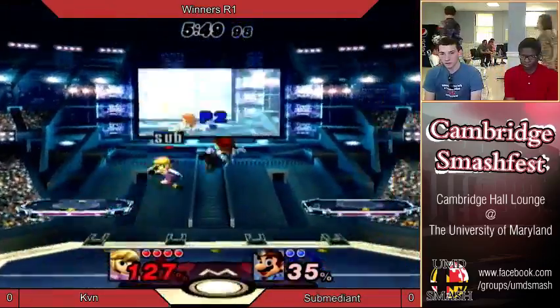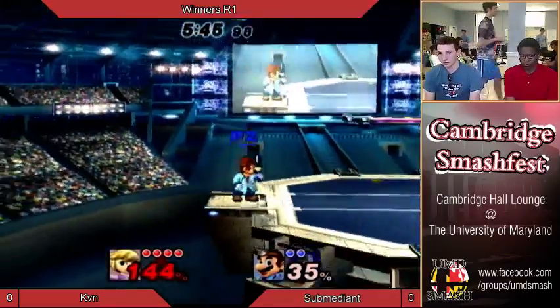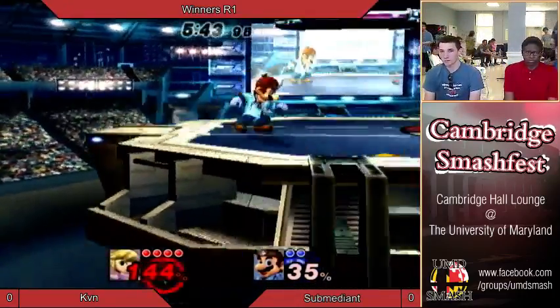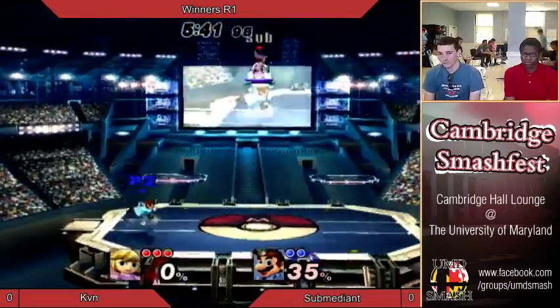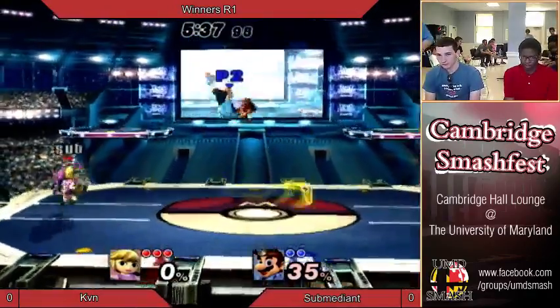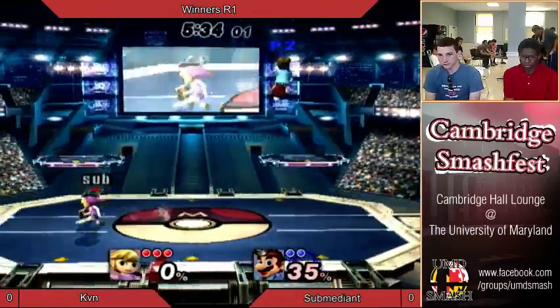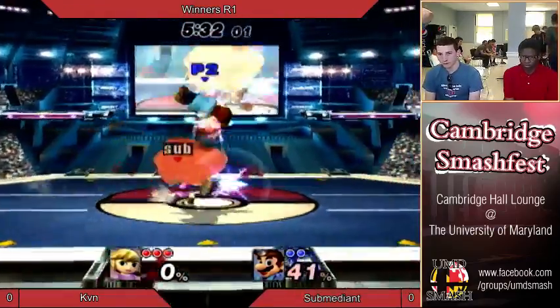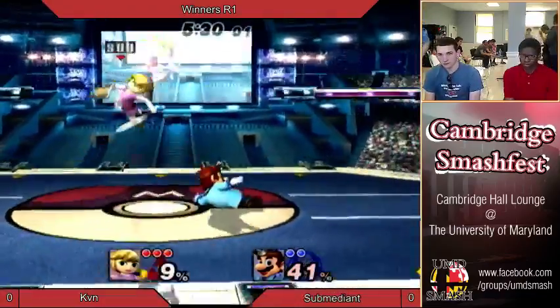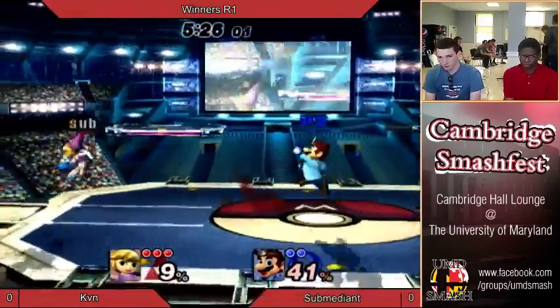Interesting boomerang — I thought that might actually reset him on the floor, but it pops him up just standing. Going with that side of recovery, and that's going to be it. Two Young Link up B just does not give him enough height. I tend to think Young Link is one of the worst characters in this game, actually. But I really want to see someone prove me wrong — maybe this character just has potential I don't know about yet.